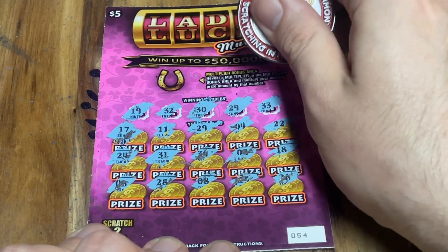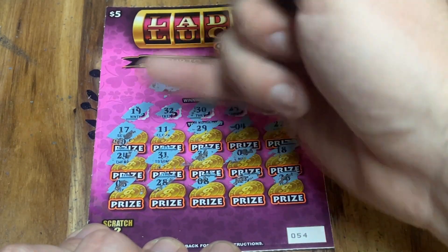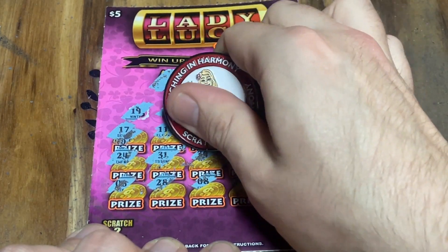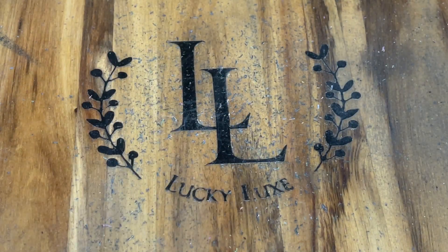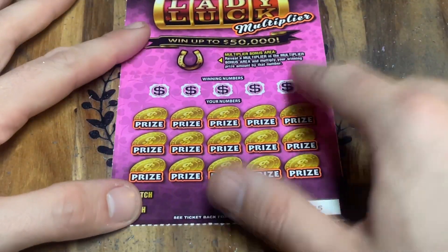Let's see what we got underneath. No multiplier. Let me gently scratch off the prize — five bucks. Starting off with a nice $5 winner. I'll scan that at the end since I kind of really read that ticket. Now let's give ticket 55 another shot.